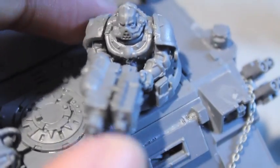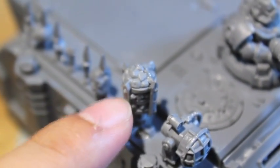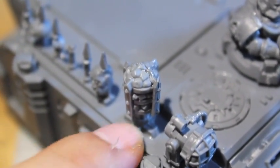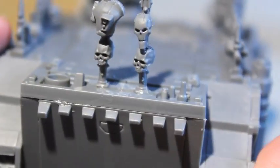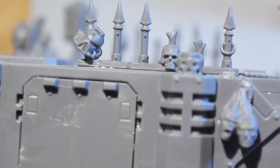I decided to give this guy a flamer weapon along with the bolter to show that they're going in and getting the job done, going along with a flame motif — a little Bretonian fire thing with coals. Just some decorations that come standard with the Chaos Space Marine Rhino, so I added those.